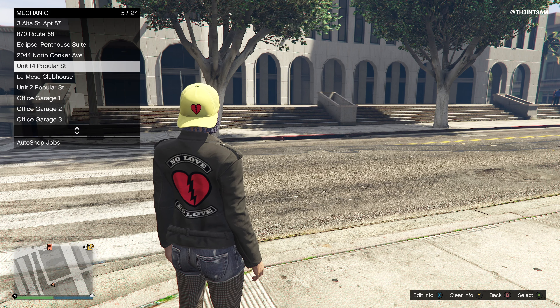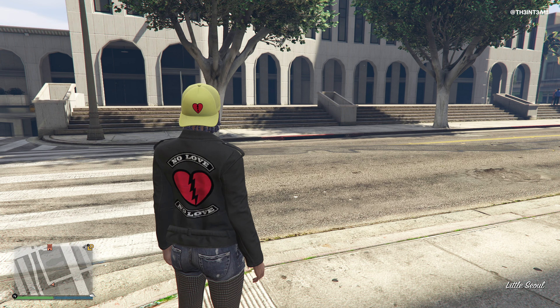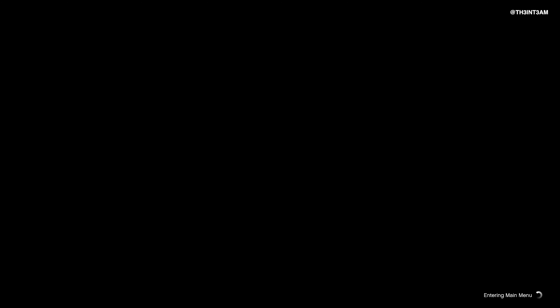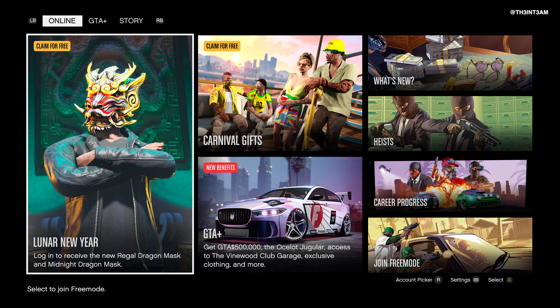Play the game normally, log online, join a session, and enjoy the game. You want to exit like normal as well, through the pause menu by selecting quit to main menu. Once you get back to the main menu, you want to select your home button, which is normally done by hitting the Xbox icon button on the controller, then the home option on the pop-up menu.